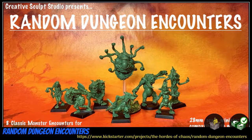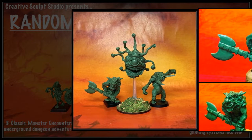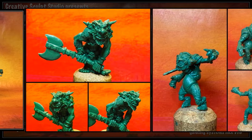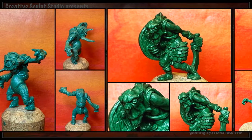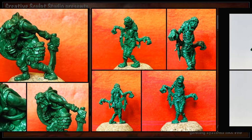Random Dungeon Encounters: 8 D&D-inspired metal minis from Paul Smith of the United Kingdom, their 9th Kickstarter campaign. This set includes 8 minis: an Eye Tyrant, Bugbear, a Bug Hulk, 2 Mummies, Were-Rat, Brain Flayer, a Hobgoblin, and a Magma Imp.